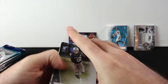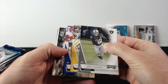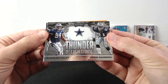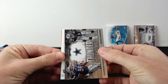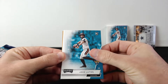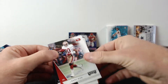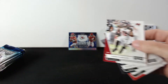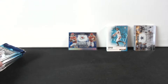Base cards - Josh Jacobs. We got Cam Newton and Deion Sanders. A rookie - Jake Luton again. Jerry Rice, Alan Robinson, and Chris Godwin. All right, that's the first blaster pack. Let's go to the next one.